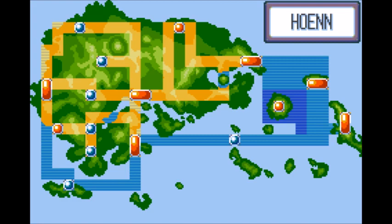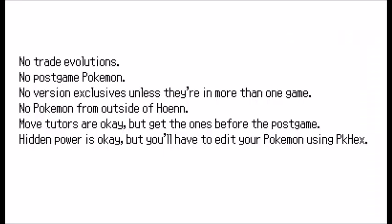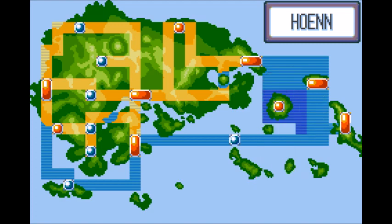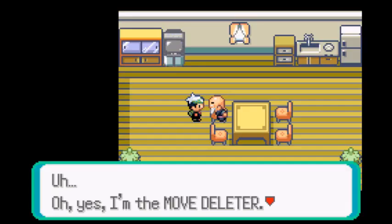There are a handful of rules we must follow for this team: no trade evolutions, no post-game Pokémon, no version exclusives unless they're in more than one game, no Pokémon from outside of Hoenn. Move tutors are okay, but get the ones before the post-game. Hidden Power is okay, but you'll have to edit your Pokémon using PKHex.